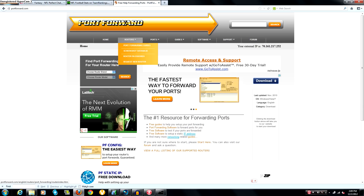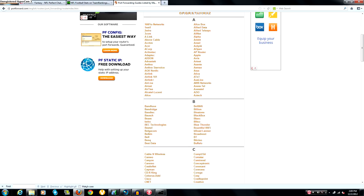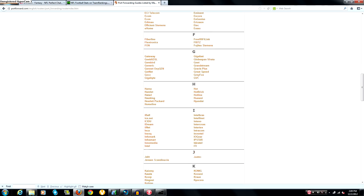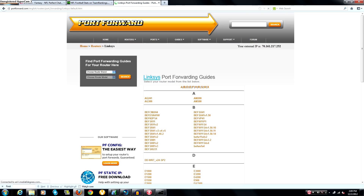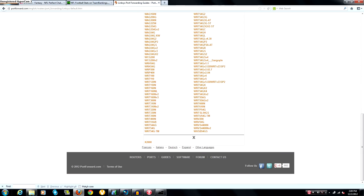Go up to where it says 'Routers' and click down to 'Port Forwarding Guides.' A full alphabetical list of router brands will show up. Scroll down to your router's brand — mine is Linksys so I click on Linksys. A list of router serial numbers for that brand will appear. If you don't know your model number, check the box your router came in or the sticker on the back of the router. Click on your router version.